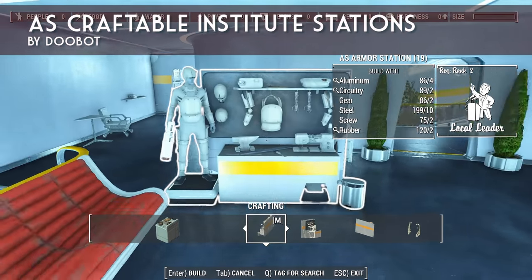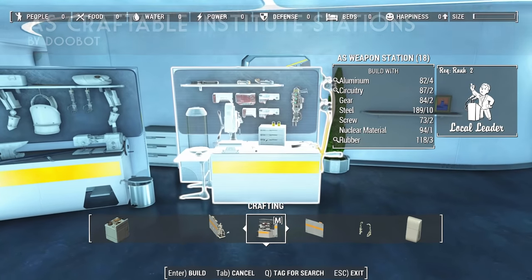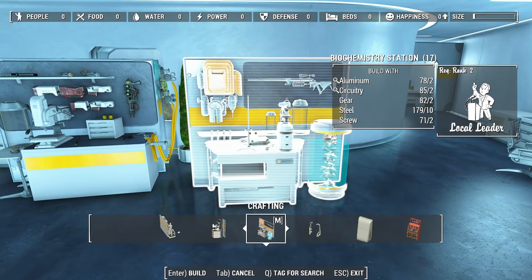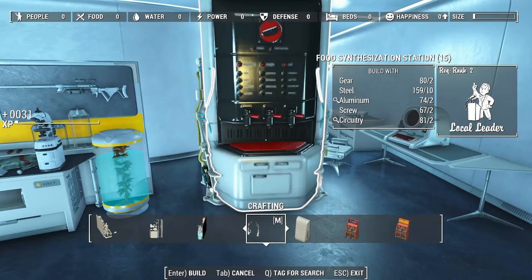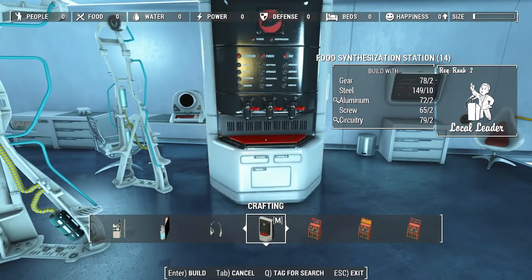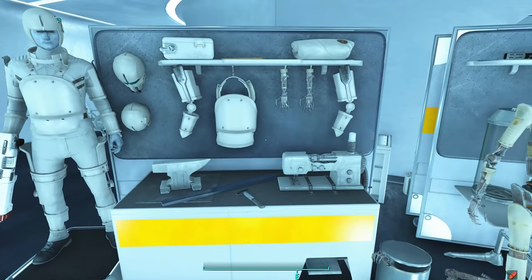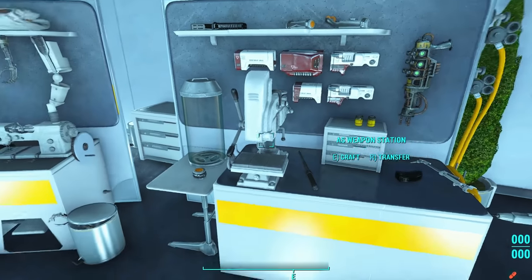Next up is AS Craftable Institute Stations by Dubot, a great mod for settlement builders who really want to bring the look and feel of the Institute to their Commonwealth settlements. This mod gives you workbenches that each have an Institute look and feel — armor benches have Institute armor in them, weapon benches have Institute-themed weapons on them, and so on. They're a must-have addition to any serious Institute settlement.